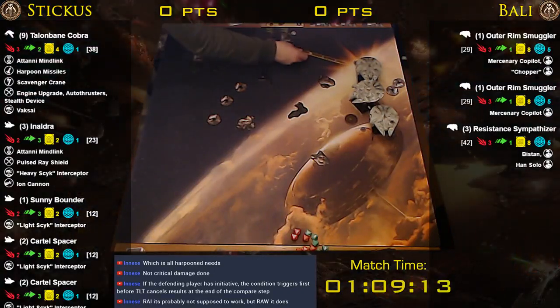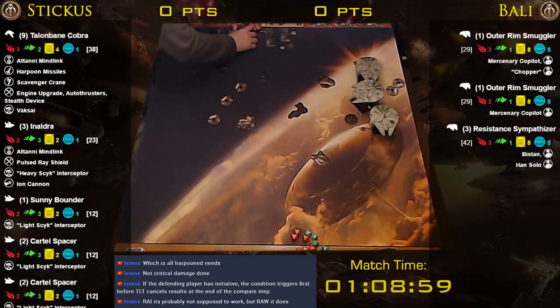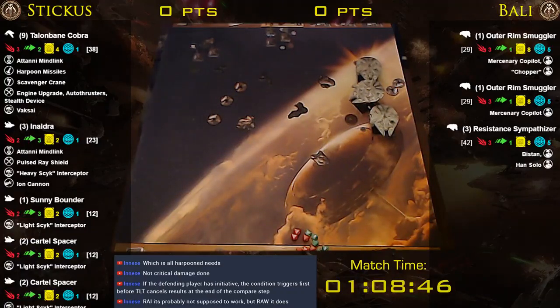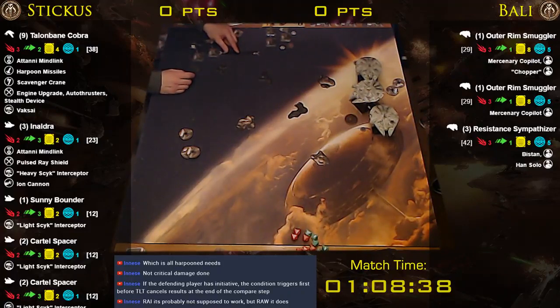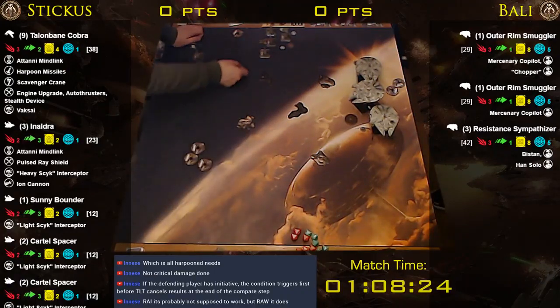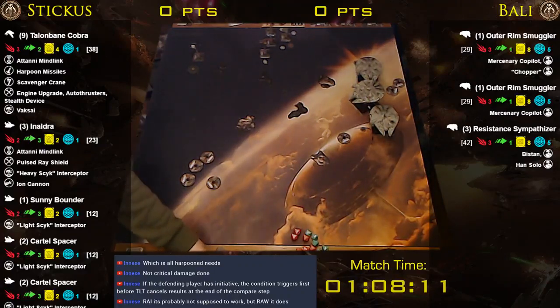He's also going to take an evade. Inaldra also does a forward four — that was why I didn't barrel roll, I was afraid I would get in Inaldra's way. I probably would have bumped even if I'd barreled all the way forward. And then Inaldra's going to focus. That generated a focus for Talonbane. And I'm going to take a focus. Talonbane is going to do a forward four as well.